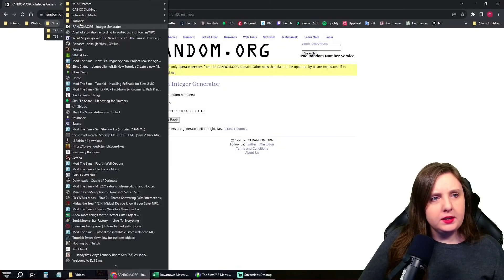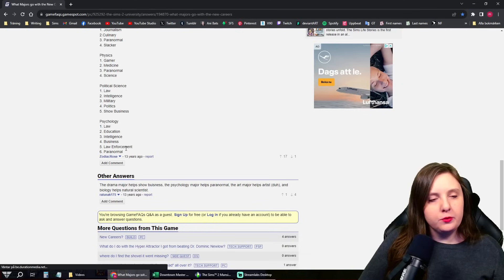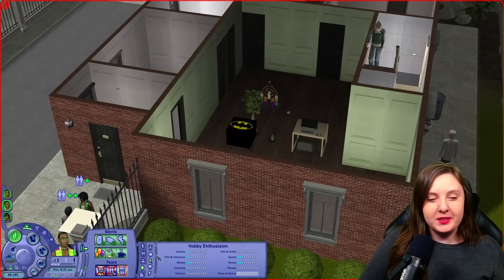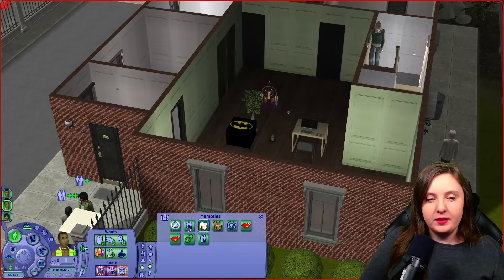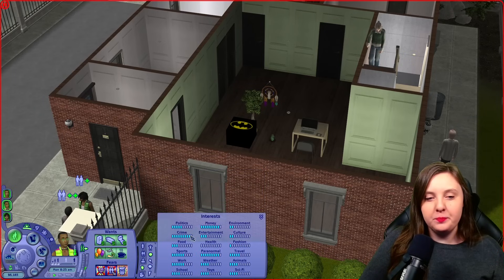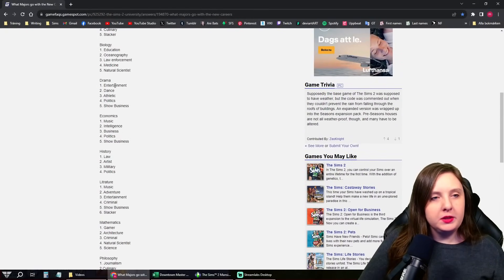Let me bring this up again. Psychology — then he could go into law, education, intelligence, business, law enforcement, and paranormal. Law enforcement is a bit interesting, honestly, because he was from the start a burglar — he was in the criminal career and was very interested in crime. That could be a thing. And then let's also take a look at the drama major. I mean, it could also be entertainment, dance, politics, and show business. So that's also interesting.